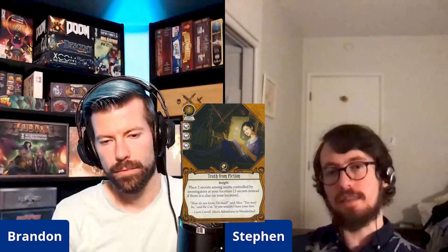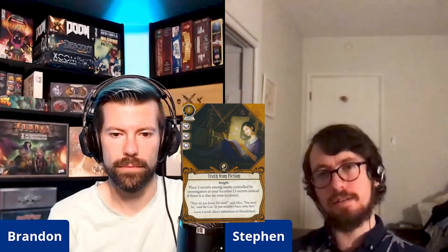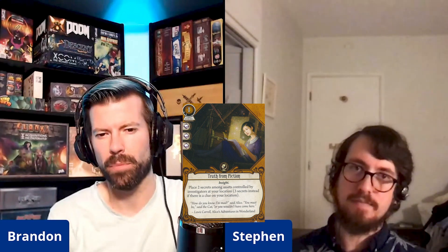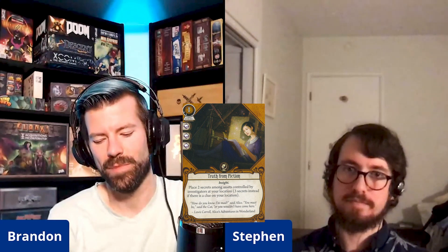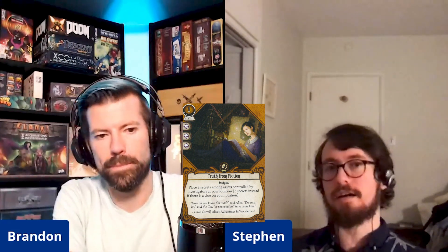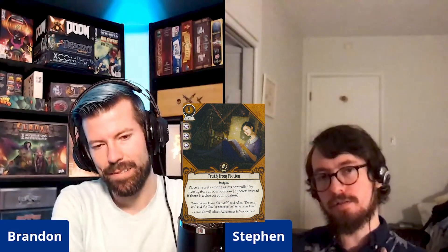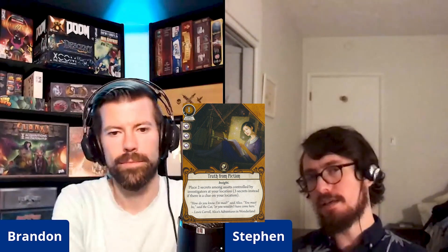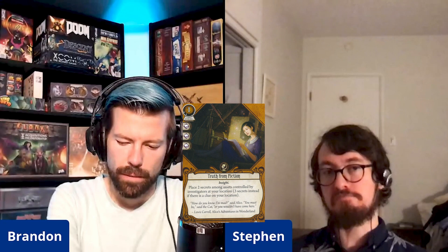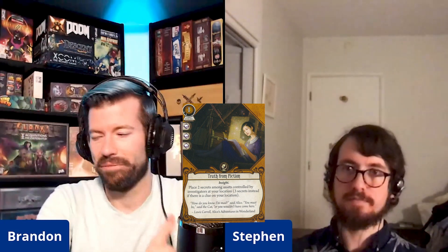The old one was supposed to combo with Mr. Rook and upgraded Old Book of Lore — those secrets-based cards. Ancient Stone at least uses secrets too. But it wasn't really efficient: not fast, only puts two on it, costs two. This new version costs one and puts three, which changes the math a lot. It's only two XP. I think there will probably be more secret-focused decks now.